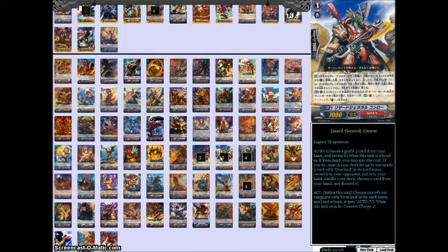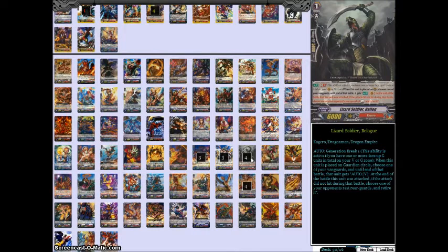4 PGGs, 3 Conroe because I needed to make room for 4 copies of Balog. Balog is a promo card from a while ago, and his effect is GB1. When you place this guy on Guardian Circle, you can choose one of your Vanguards, and it gets a new ability until the end of the battle: at the end of this unit being attacked, if the attacker did not hit, you choose one of your opponent's rested rearguards and retire it.